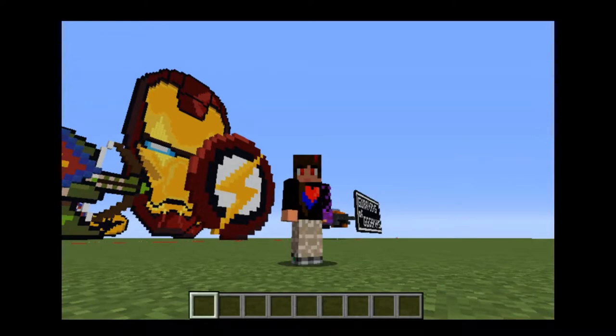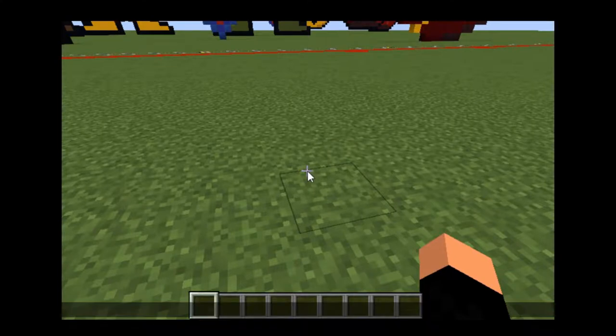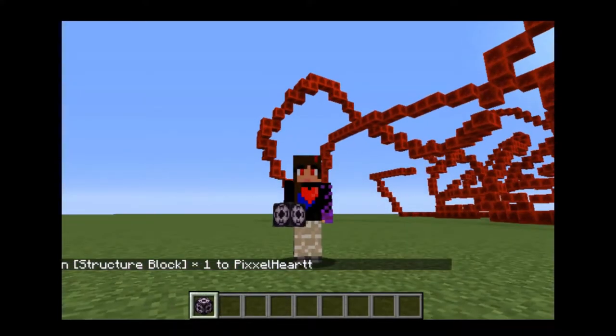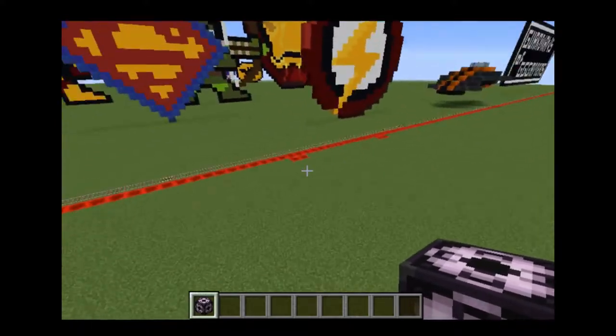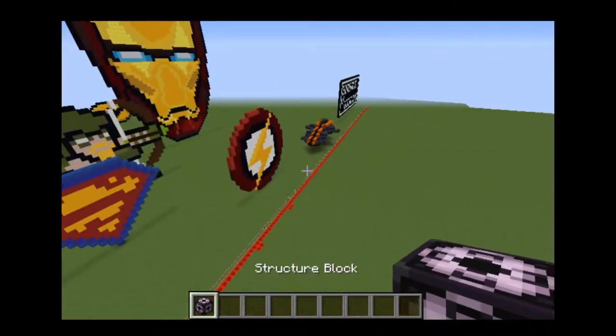I found out about this new block which you can get by just typing a command in the chat. It's a really complicated command — okay, I'm joking. You just do '/give [name] minecraft:structure_block'. It's such a hard command — I'm kidding. It's easy to get a structure block, I just wanted to mess with you guys.